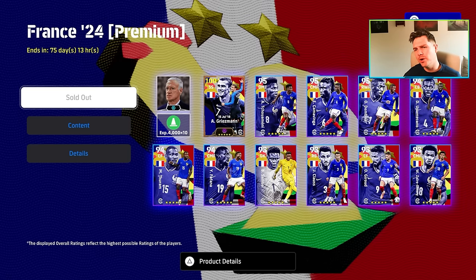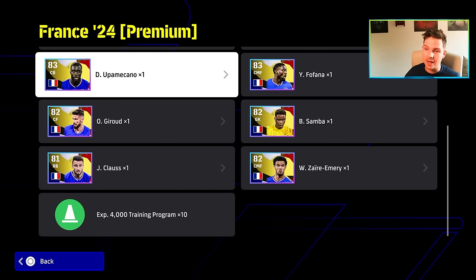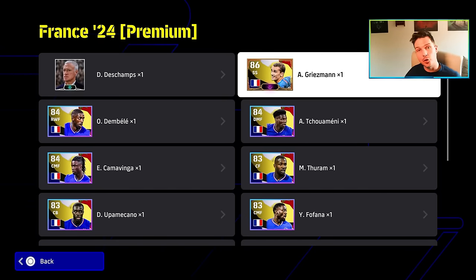We are back with our second manager and player pack review, this time taking a look at the France Euro 2024 premium pack. This is 1500 coins, putting it in the same category as Leo Messi's Argentina pack with Scaloni and the boys. You get 40,000 points to train your team, and of course a selection of players centered around Griezmann.